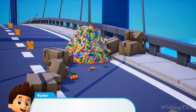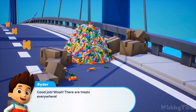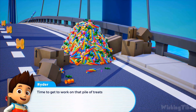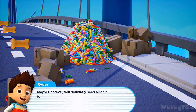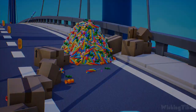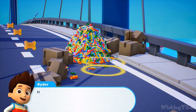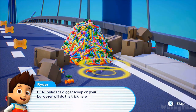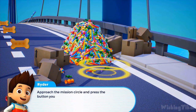Approach the mission circle and press the button multiple times to use the winch. Done. Good job. There are treats everywhere — time to get to work on that pile of treats. Mayor Goodway will definitely need all of it for the festival she's planning. We need Rubble for this. Select him by opening the pop menu. Hi, Rubble. The digger scoop on your bulldozer will do the trick here. Approach the mission circle and press the button multiple times to use it.